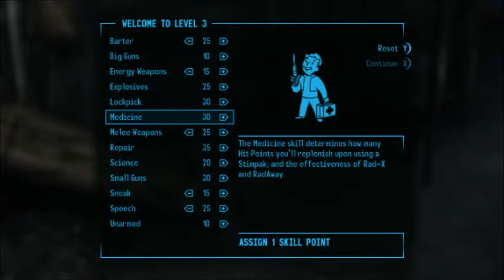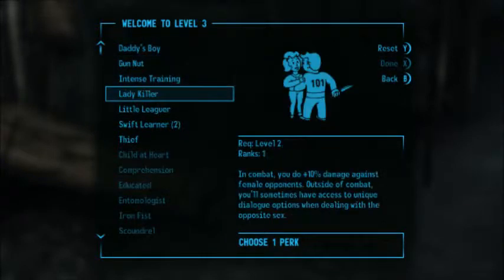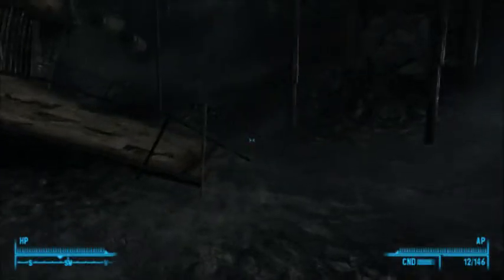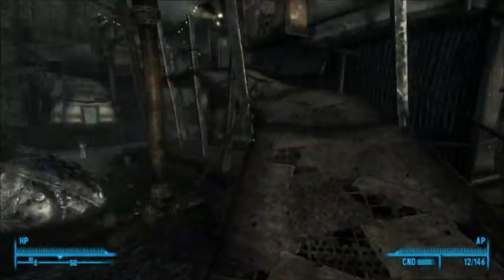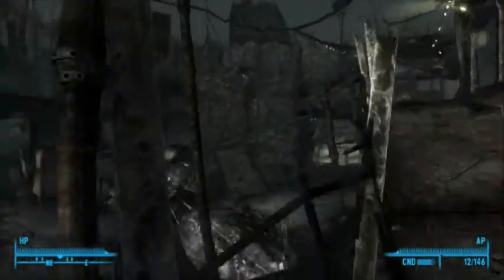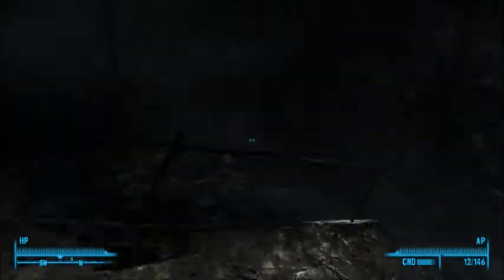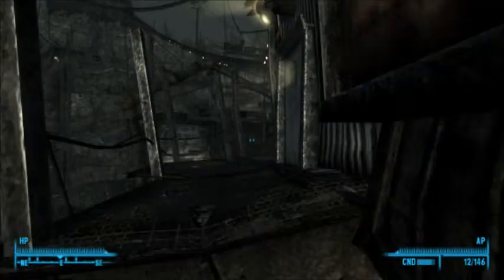Let's just put in small guns and lockpick. We'll just go Swift Learner 2, because I would like to have that very high. I need to go talk to Walter, because I believe we fixed all of his stuff.